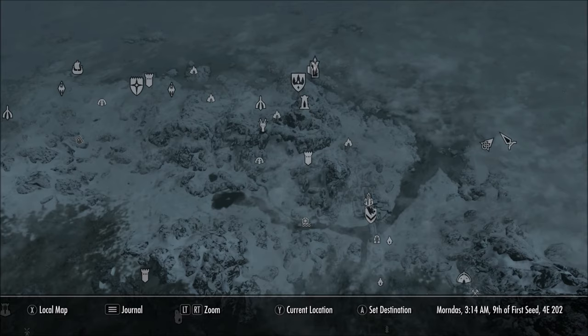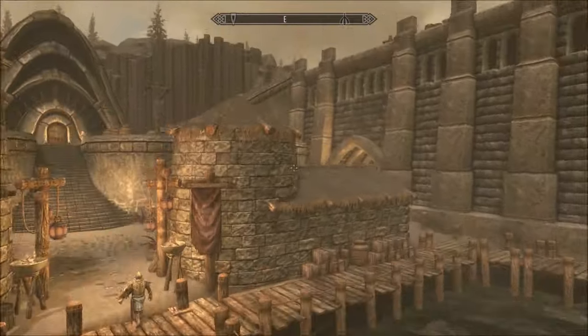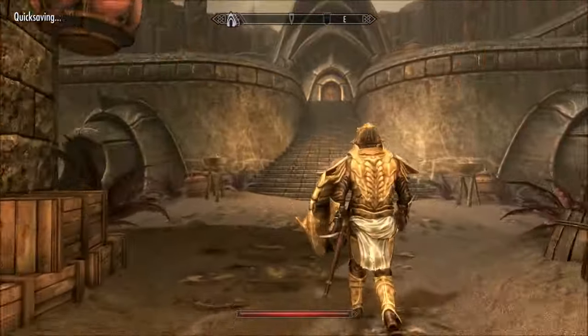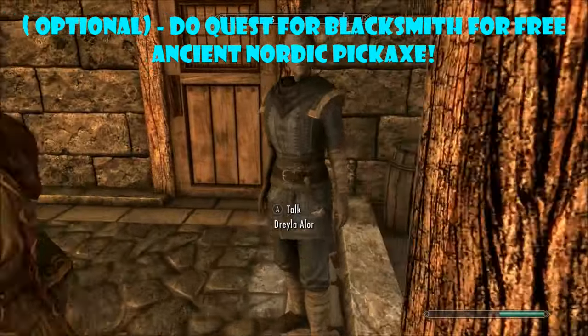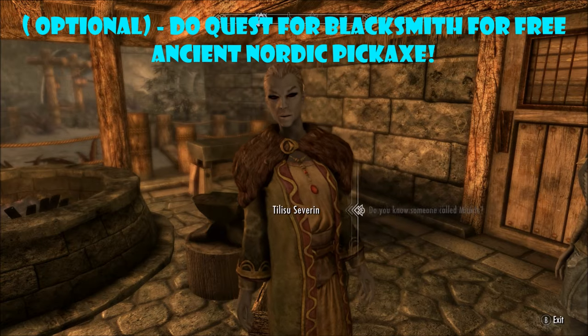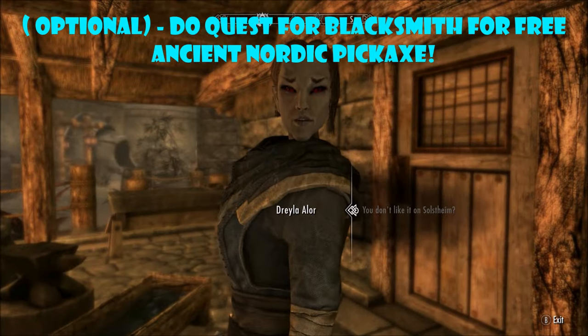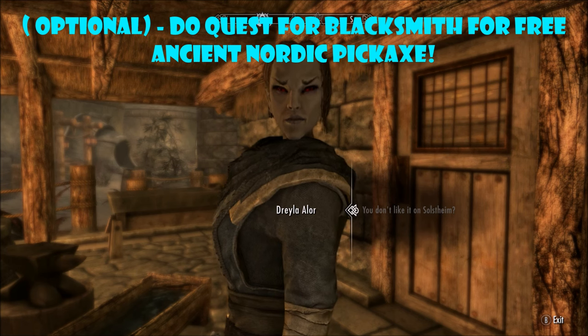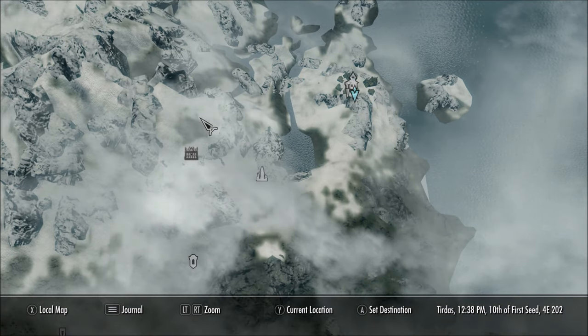Once you're able to travel to Solstheim, you'll first go on a boat. When you get there, get off the boat, go straight, take an immediate left, and go to the blacksmith in this area. He will give you a quest — I recommend you do it because you'll get a free ancient Nordic pickaxe, which is what you use to mine Stalhrim.